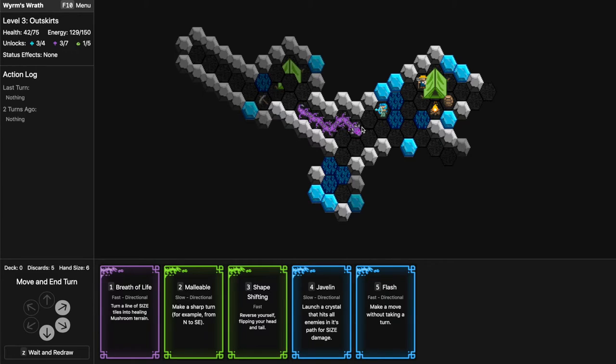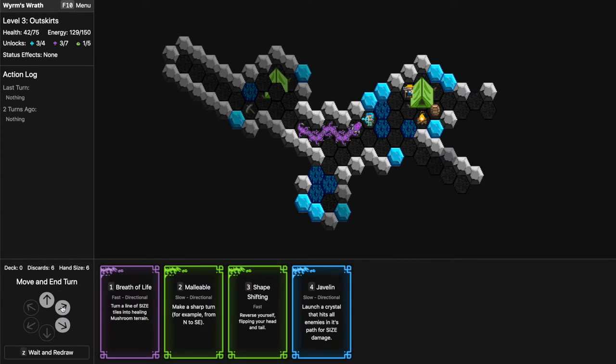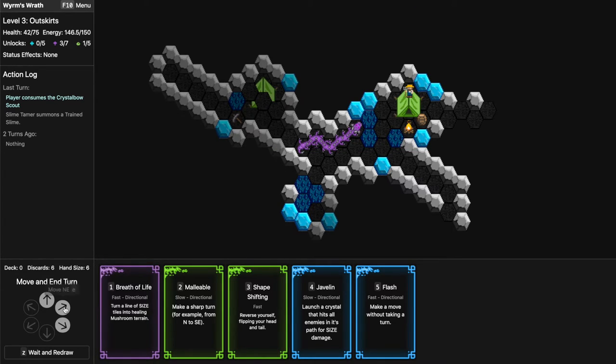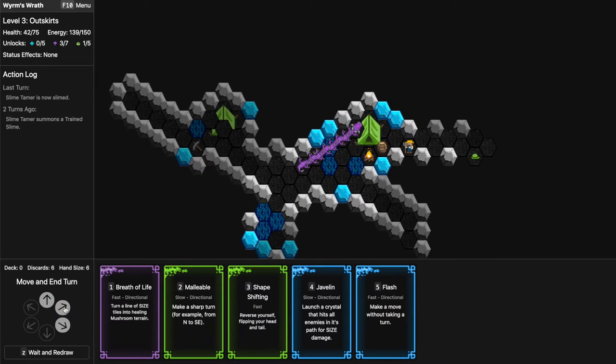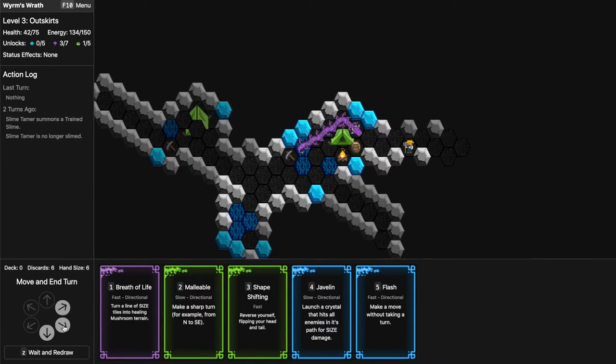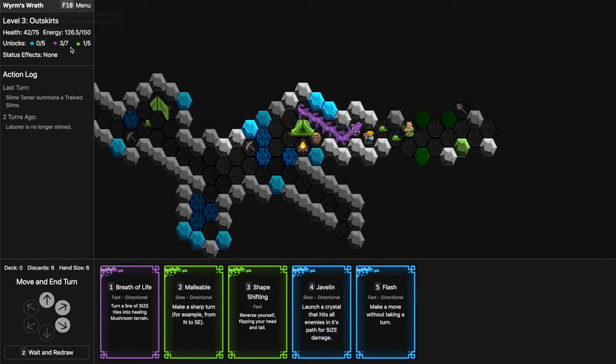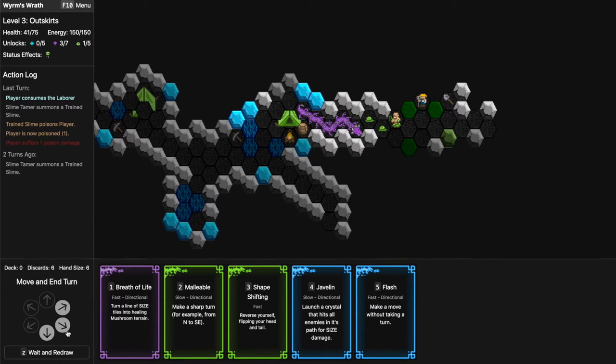Javelin might be good to shoot these guys down but I'll take the Flash instead. A second Flash is always welcome. These guys just run away they don't do much. Let's see if they give me energy — zero, three, one, and 126. Zero, three, one — so they give you energy but not a card.